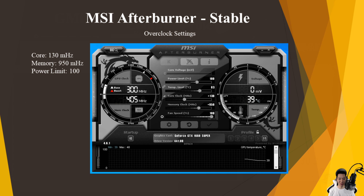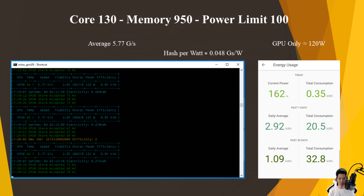Now overclocking this graphics card, the max I could without crashing it and keeping it stable: I put the core at +130, memory at +950, and the power limit at 100. I was averaging around 5.77 graphs per second and the GPU itself was now pulling around 100 watts, so the average hash per watt is about 0.048 graphs per watt.